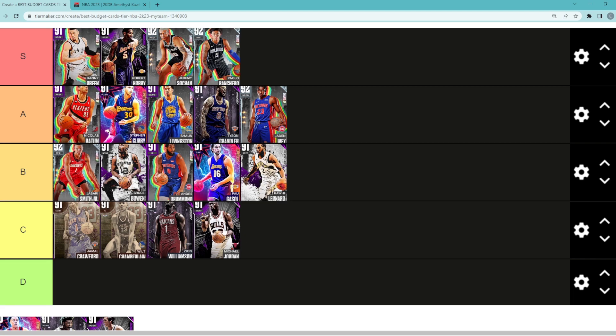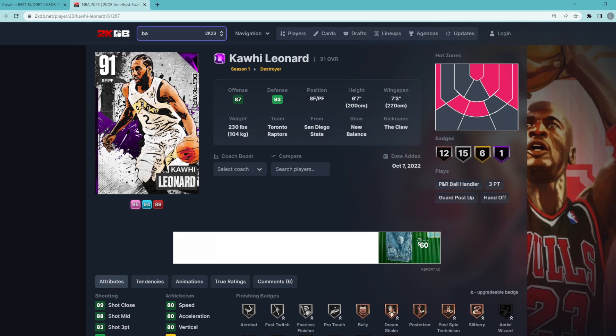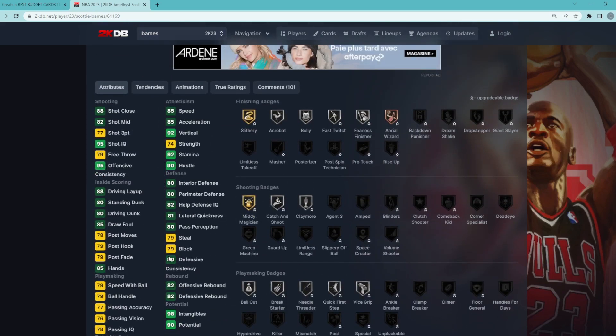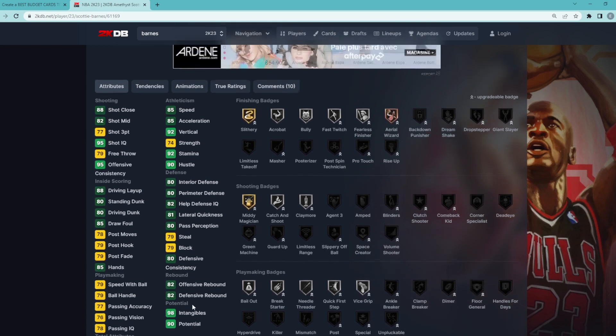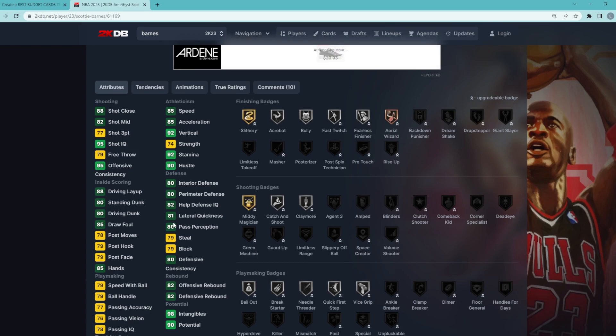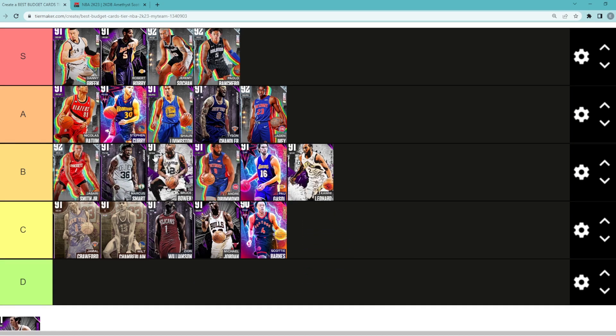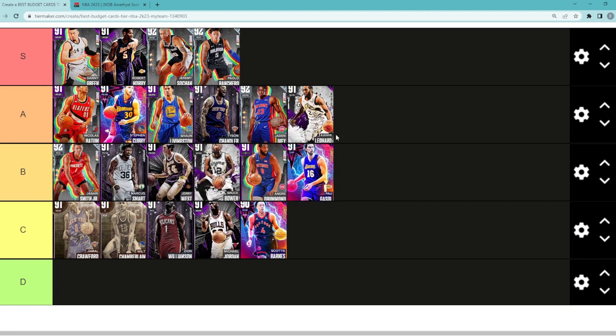Amethyst Michael Jordan — I don't think this card is very good, going in C tier. Scotty Barnes was really good at the start of the year, one of the better cards the first week, but at 6'8 with a 7'2 wingspan he's just a bang-average card with no stat above 85 except vertical. At this point in the year he's much lower on the list. Marcus Smart is a solid defensive budget point guard — B tier. Jerry West is very similar to Marcus Smart. I'm going to move Kawhi Leonard up into A tier.